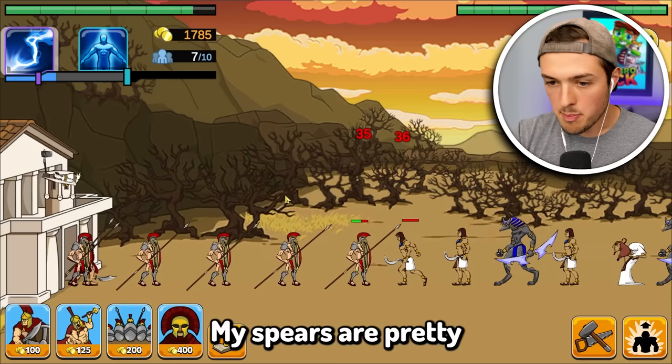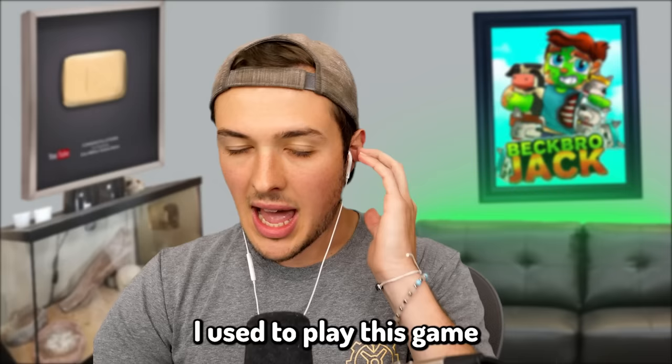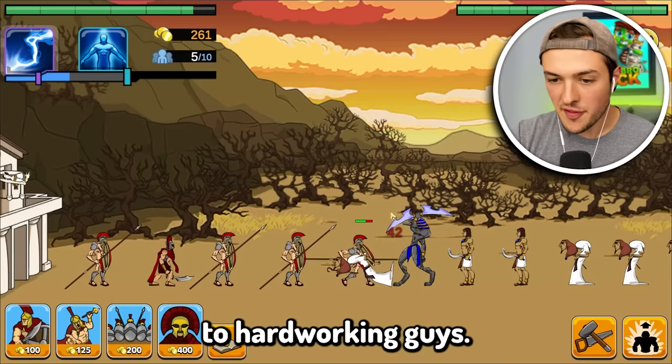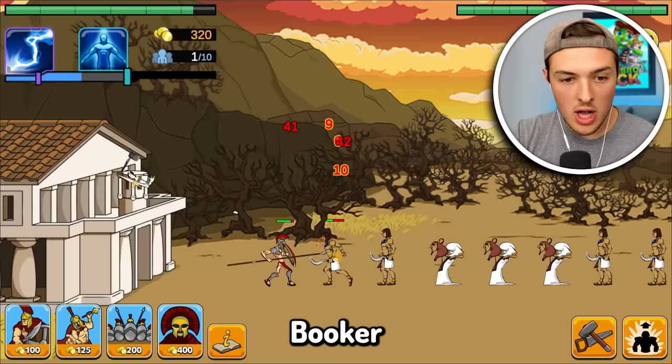Is that a mummy? My spears are pretty darn effective, guys, but I don't know if they're going to be effective enough. We need to get more money faster. I used to play this game when I was 10 years old, and that strategy worked every single time. We should probably upgrade our armor too. They're going up against Anubis, the god of death, and of course they summoned fireballs. Cluckers is an absolute legend.